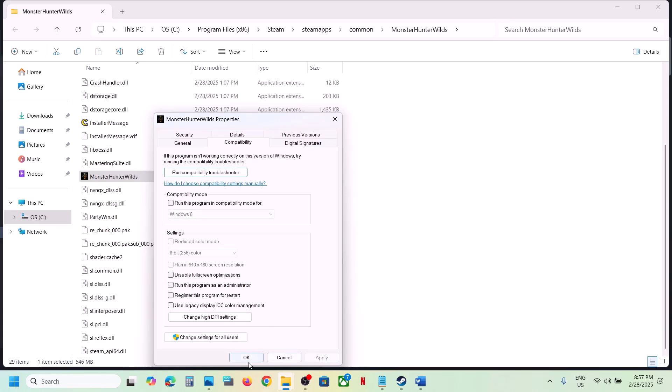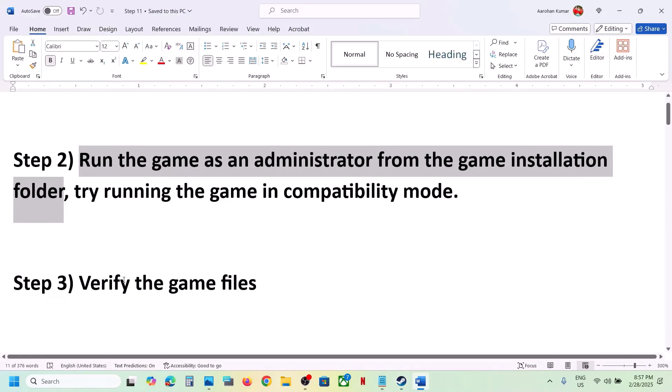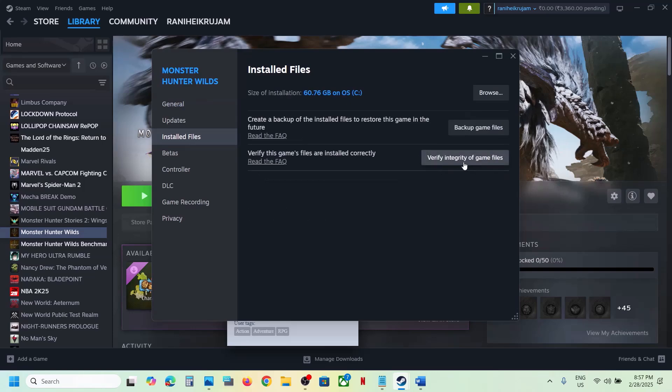If you put a check on all these boxes and it's still not working, uncheck those boxes, hit Apply, click OK, and follow the next step. The next step is to verify the game files — do not ignore this step. Right-click on the game, select Properties, go to the Installed Files tab, and click on 'Verify integrity of game files'. Once the verification is 100% complete, launch the game and check.